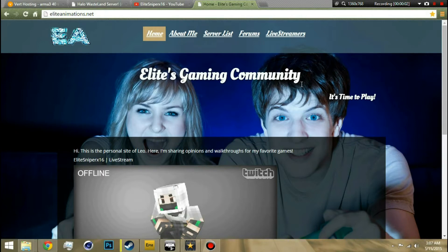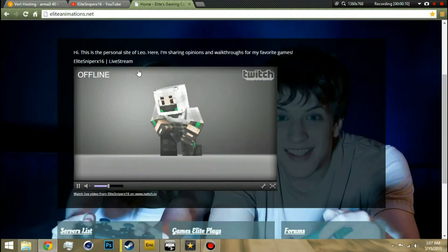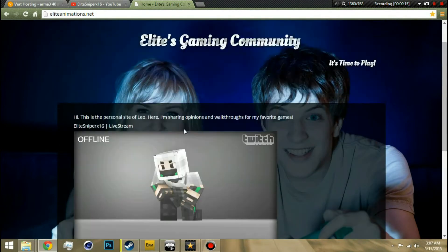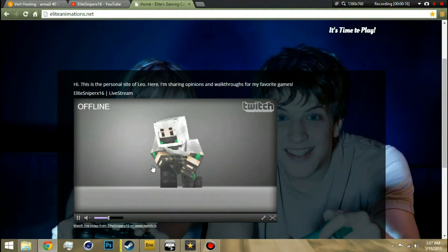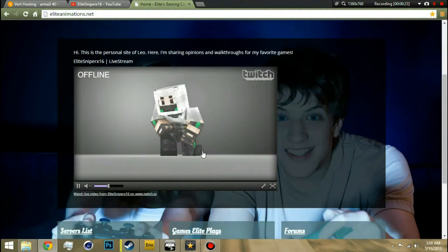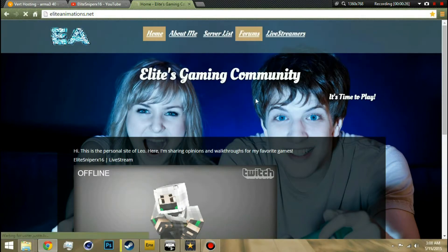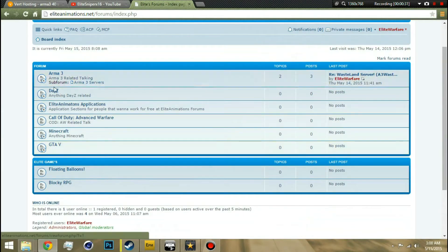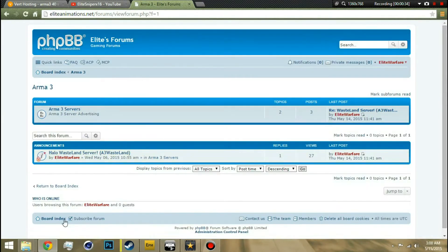Alright, so let's actually go to my website. There will be a link down in the description — you're gonna go to liaanimations.net. It has my live stream; I live stream all the time, around 1 in the morning US central time. Go to Forums, then go to Arma 3 — there's also GTA and stuff, I'll be adding GTA mods. Go into Forums then to Halo Wasteland Server, which is an announcement right now.